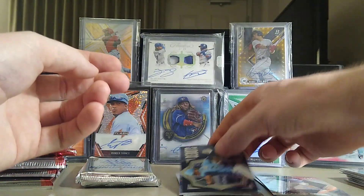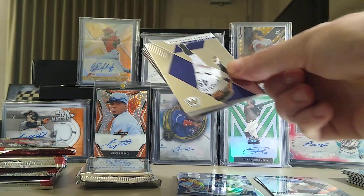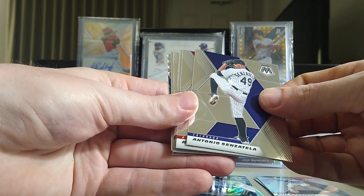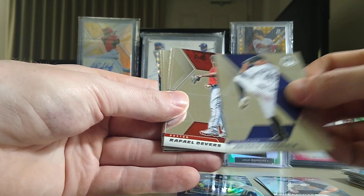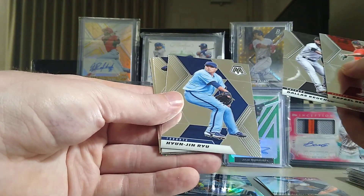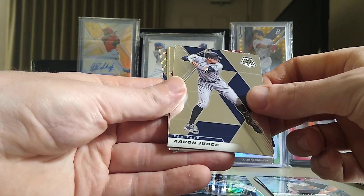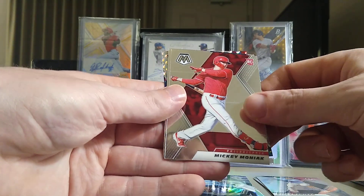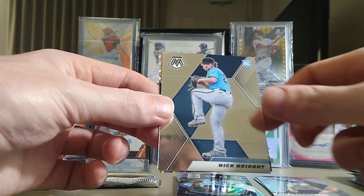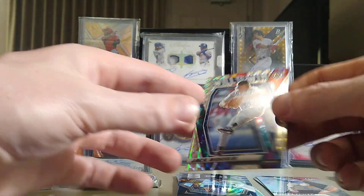We got Debuts of Luis Patino — Patino's got a hell of an arm. Antonio Senzatella, lots of base in here guys, Devers, Dallas Keuchel, Hyun-Jin Ryu, Aaron Judge. There's Mickey Moniac, former top pick, Nick Neidert, and a Jack Morris Will to Win prism. About halfway point of this first box.